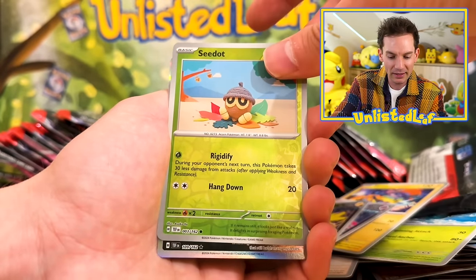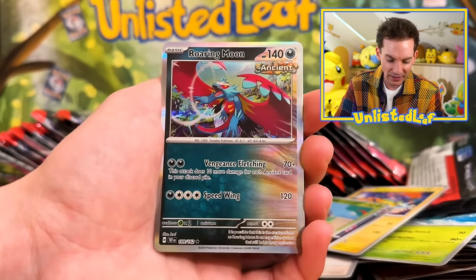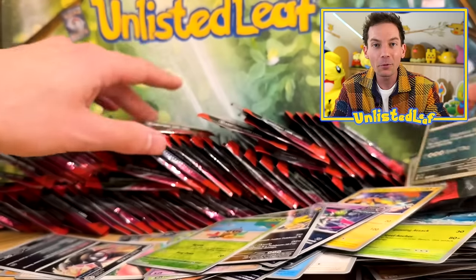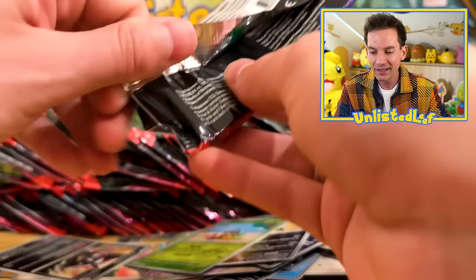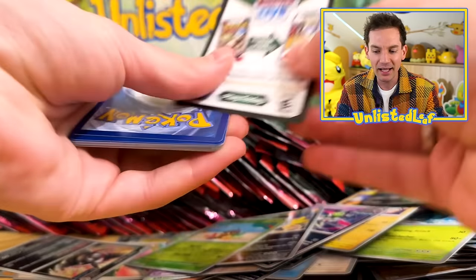I saw this shimmer and I was like, surely it's gold — but it's another Roaring Moon just tricking me. It's convincing me there's definitely something here. Joking — it's just an Ancient type. There's the code card. I'm getting trolled so hard.